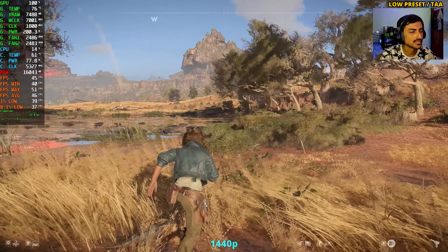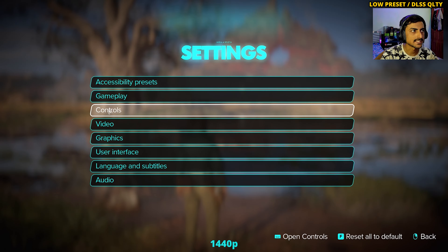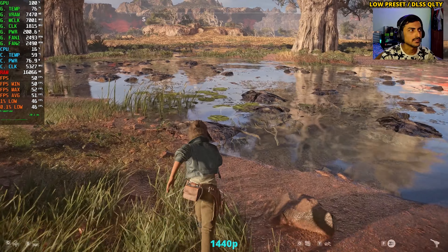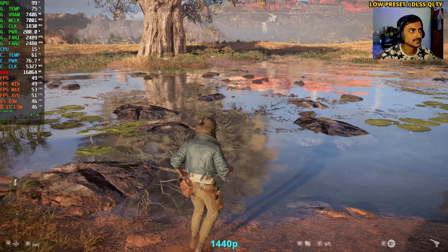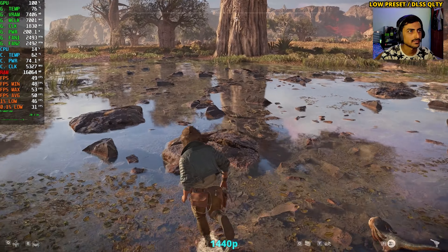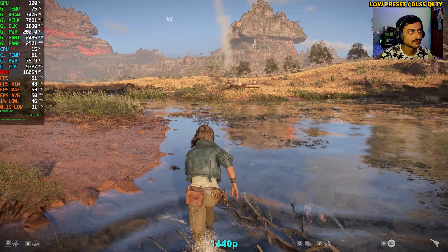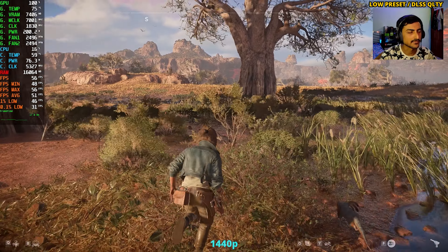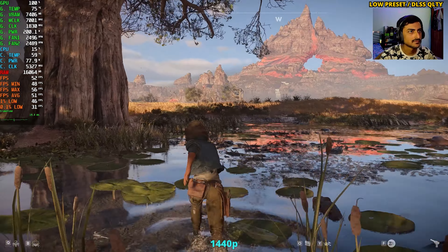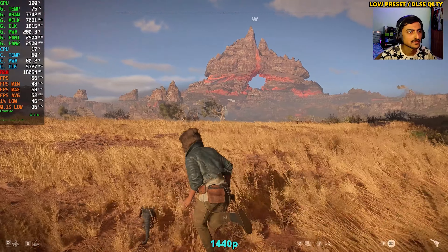One percent lows are pretty good in this game — it doesn't stutter much. I've enabled DLSS Quality on the low preset. We still cannot get 60 fps, which is shocking. The reflections look horrible — worse than before — but it's still better because we're at 1440p. At 1080p it was miserable. We cannot achieve 60 fps sadly on the lowest setting with these upscaler options.